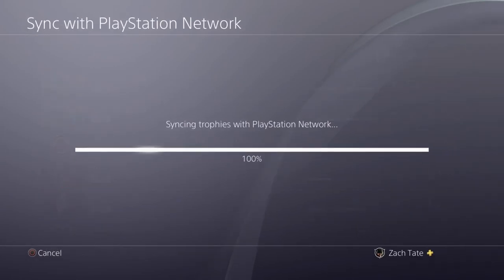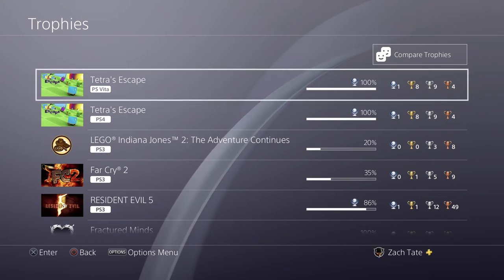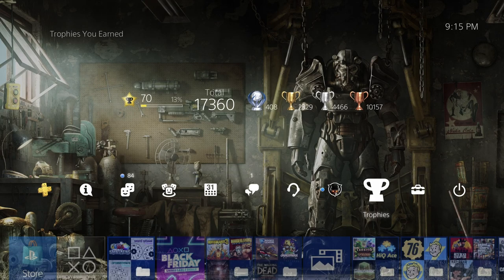The Vita version felt like it played maybe just a little bit slower with slightly longer load times, but that's really about it in terms of things that weren't as good about it. Otherwise it was fine — I did it like seven minutes faster. Level 70.13%, 17,360 total trophies, 408 platinums, 2,329 golds, 4,466 silvers, 10,159 total bronzes. Hope you guys enjoyed the video, and see you for the next one.